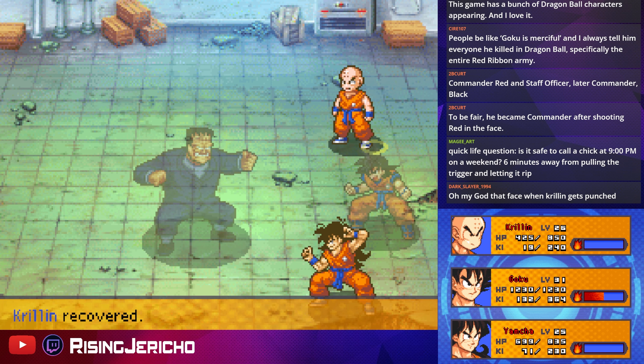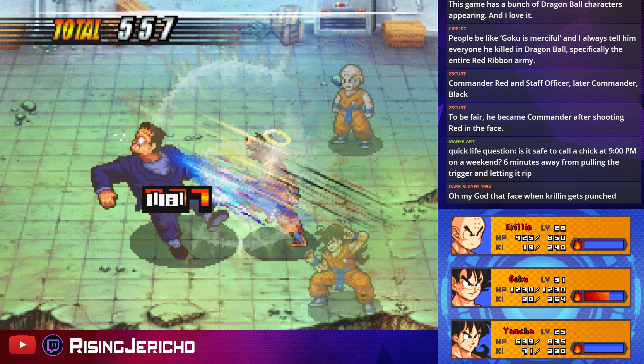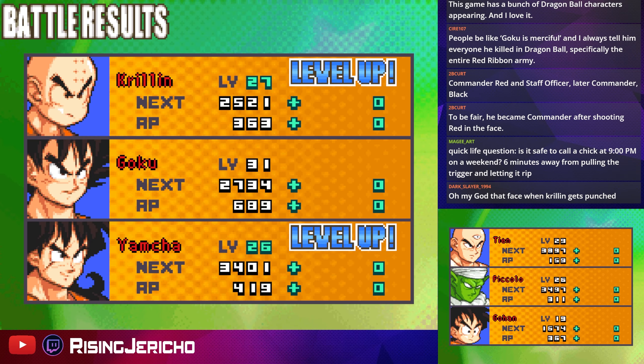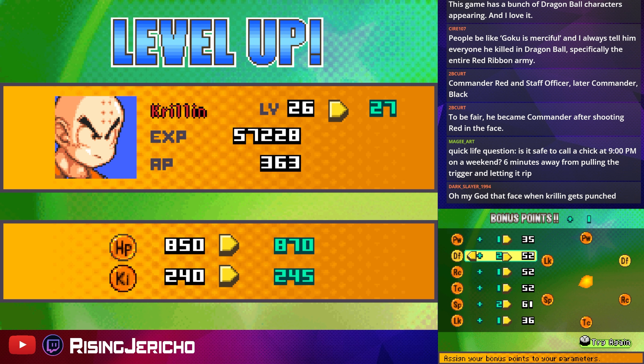Krillin has a face when he got punched — same as when he got slapped by Raditz's tail. That should be dead. Yep, dead. Nice. Good shit. Damn, Gohan still has a while to go to level up.